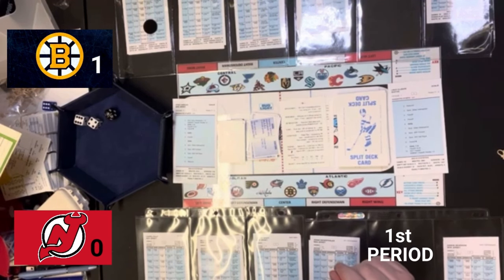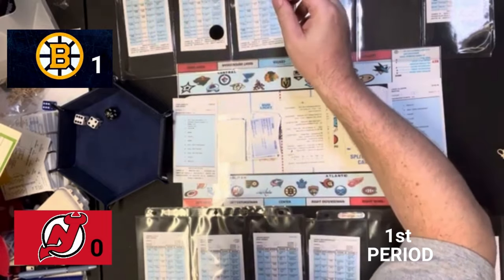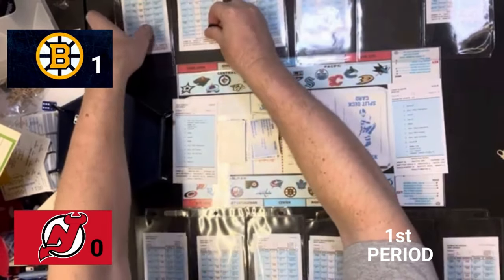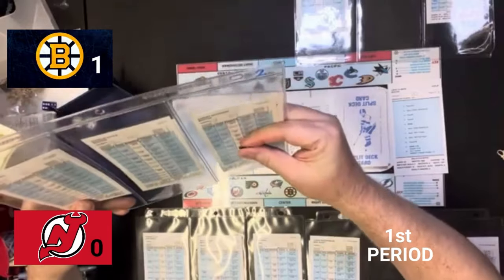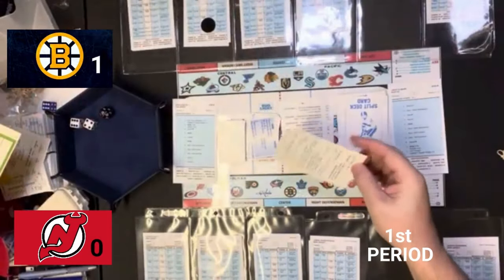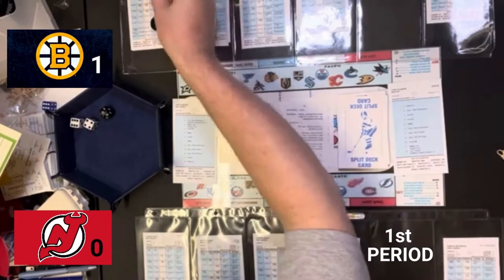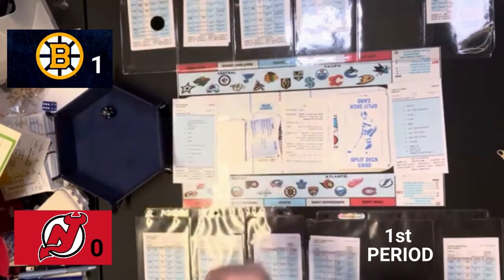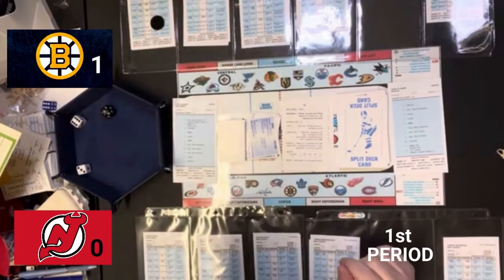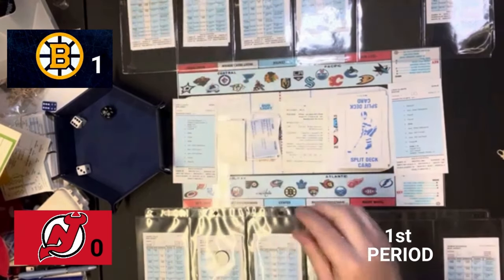That is a nine on the inside shot — a save, defensive left defenseman. So Matt Grzelczyk has the puck. We pick the card. He is the visitor, and across from him the penalty rating is a D. So Damon Severson takes the puck away for New Jersey. There is a defensive line change. So we will bring out the third defensive lines. For Boston, that means Hampus Lindholm at left defenseman and Connor Clifton at right defenseman. For New Jersey, it is Ryan Graves at left defenseman and John Marino at right defenseman.